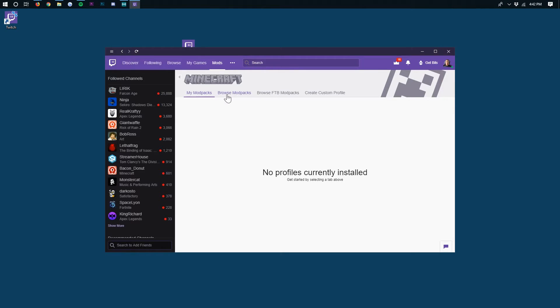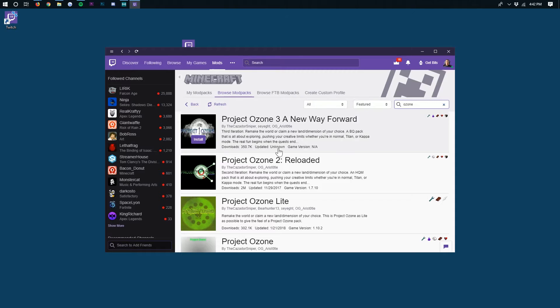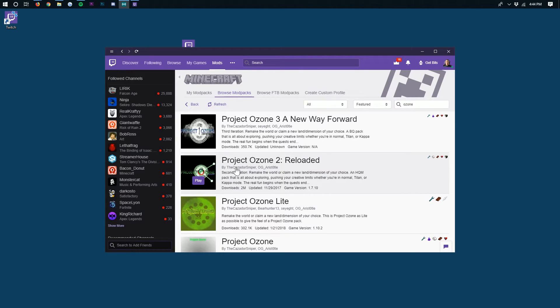Since we don't have any mod packs installed, click on Browse Mod Packs and then type in 'ozone' because we're installing Project Ozone. As you can see, Project Ozone 2 Reloaded appears — go ahead and click the purple Install button and it will download and install Project Ozone 2. This will take a while since it's got over 100 mods, so let's do a quick jump cut until it's done. There we go, Project Ozone 2 is now finished downloading. Click the purple Play button and it will launch up the Minecraft launcher.